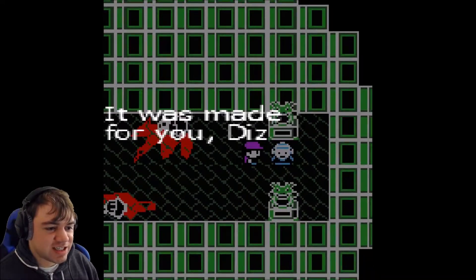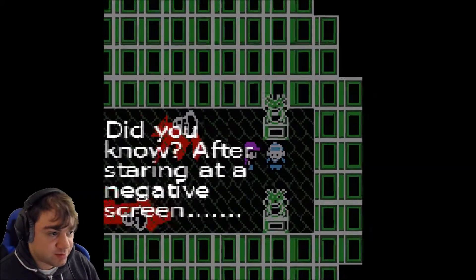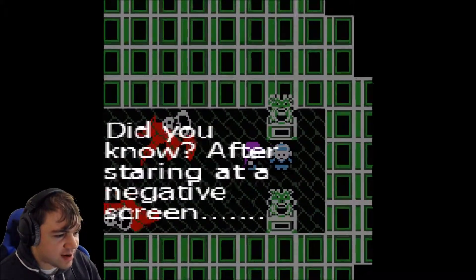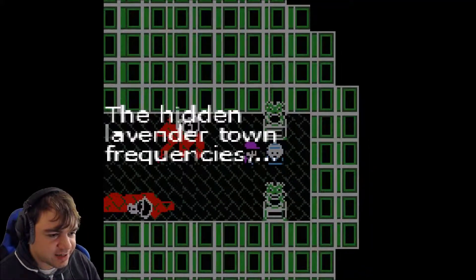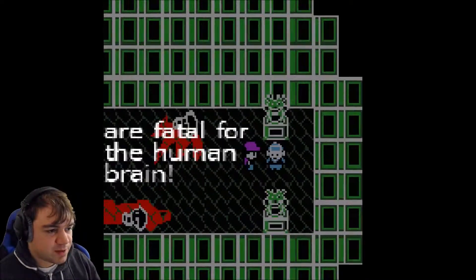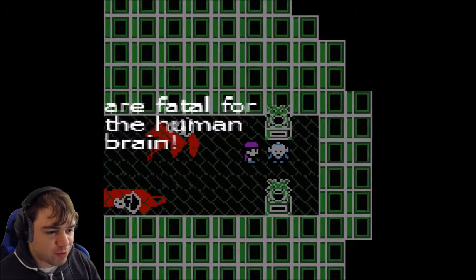I'm going to face this. Did you know, after staring at the negative screen, the hidden level without weaknesses shows failures for the human race?